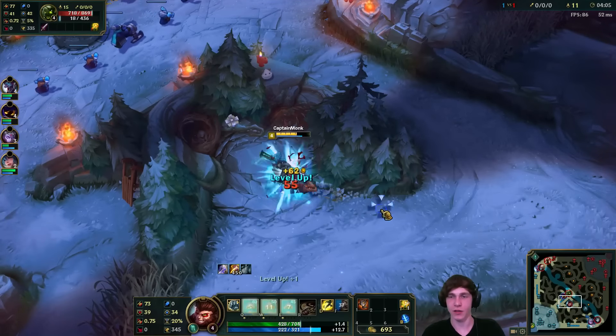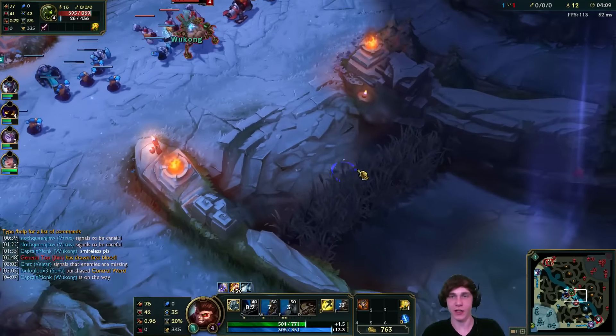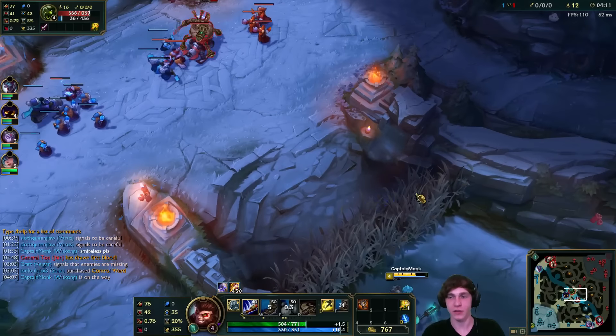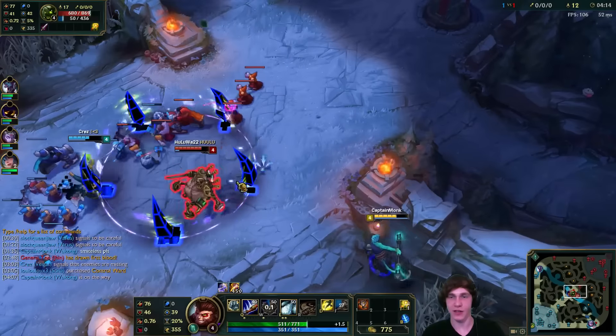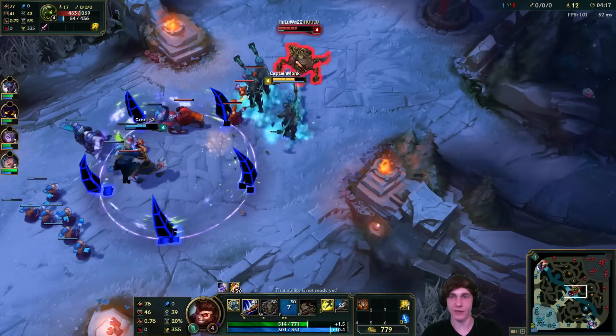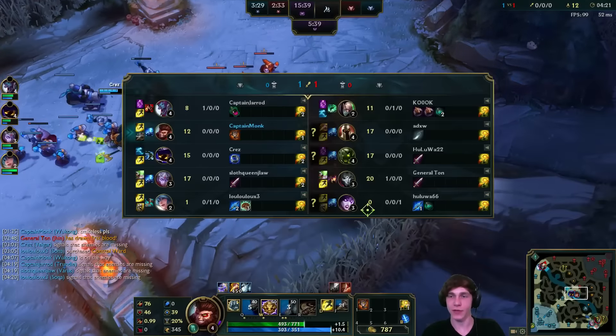Now Urgot's out of mana here, so I'm thinking ganking him is actually a pretty good idea. If we can hit the stun from Veigar this should be fairly free. There's no ward here from what I can see. There's the stun - it's going to keep Urgot inside of that. He's going to flash, so we'll get some free damage. Thunderlord's proccing, not too bad - and a free flash on the Urgot.